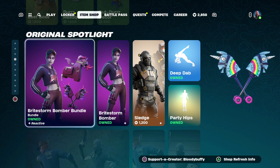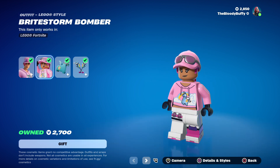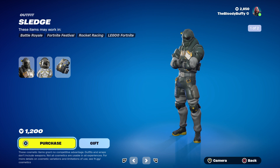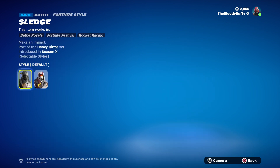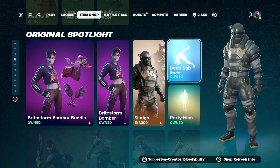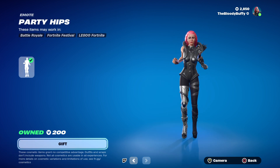Yeah, 1,900 for the Brightstorm Bomber bundle, back after 9 days. That's what it looks like as Lego. Of course, you can buy it separately for 1,500. We then have Sledge back after 266 days — has an Arctic Enforcer edit style. That's what it looks like as Lego. Then we've got the Deep Dab at 158 days and Party Hips at 101 days.